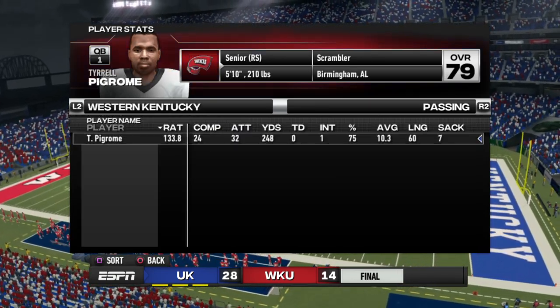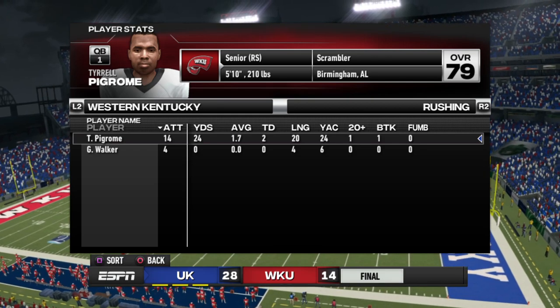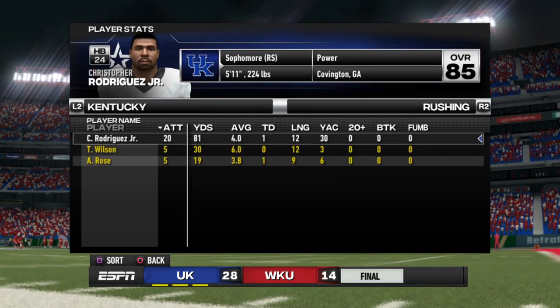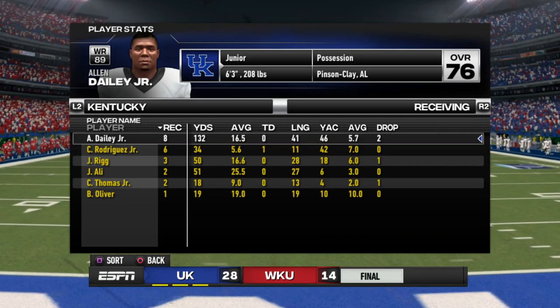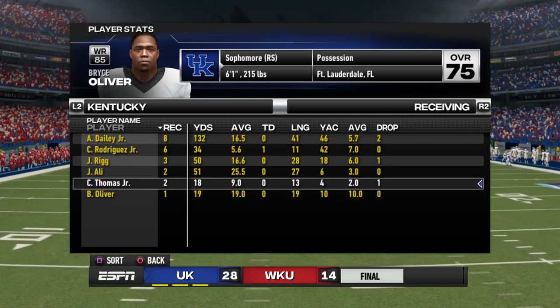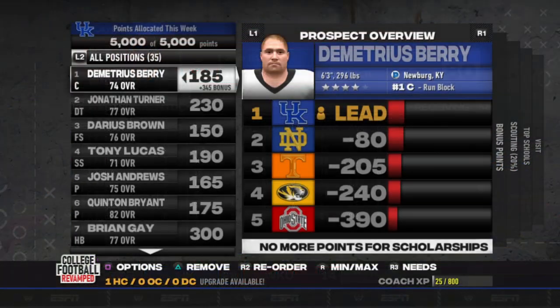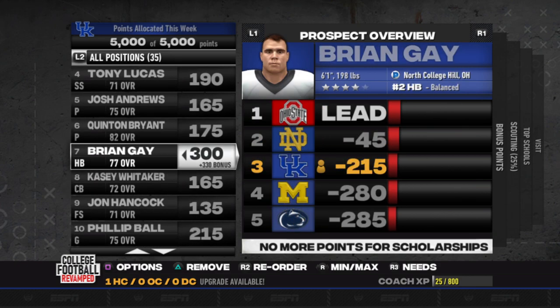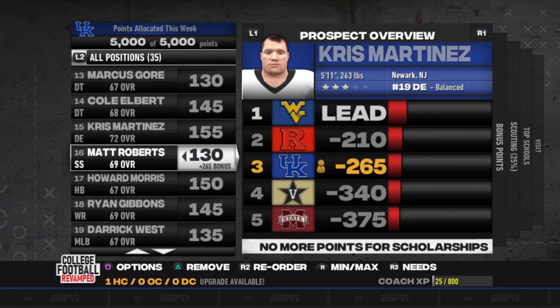Wilson finished at 66% passing — not exactly what you want to see, but the opposition didn't torch us in the air either. Western Kentucky only had 24 yards on the ground. Christopher Rodriguez led the running game, and Allen Daly Jr. put his name in the Heisman race with an outstanding receiving performance. On the recruiting side, I put some players at zero recruiting points to focus resources on the guys I really want rather than spreading it out and losing everyone.